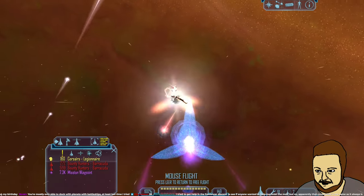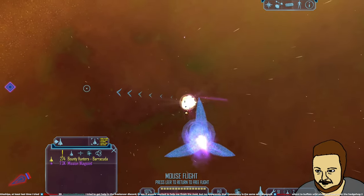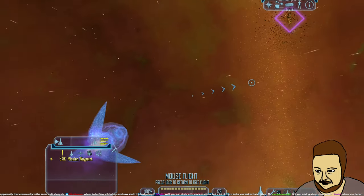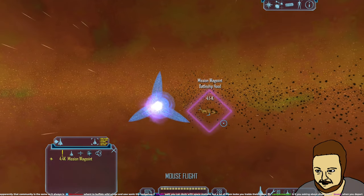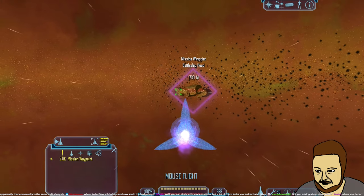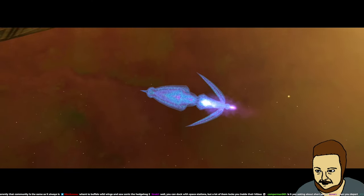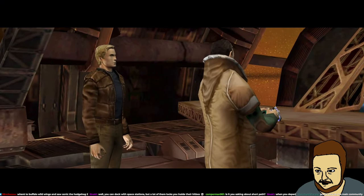I hate the corsair ship hitboxes — the models look good but they're so hard to hit sometimes. Someone tried to get help in the Freelancer community and found it toxic. I was in the Freelancer Global Community which compared to previous Freelancer communities is a little more engaged and helpful — I see a change there.